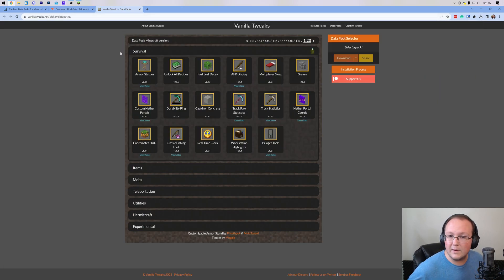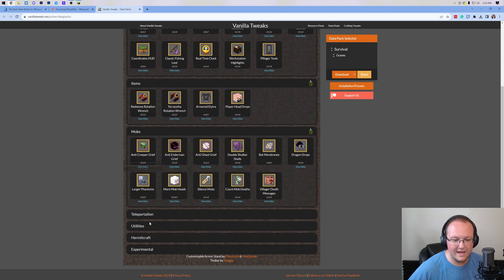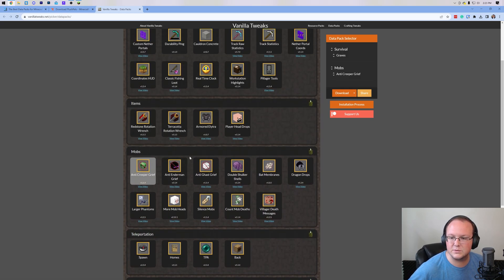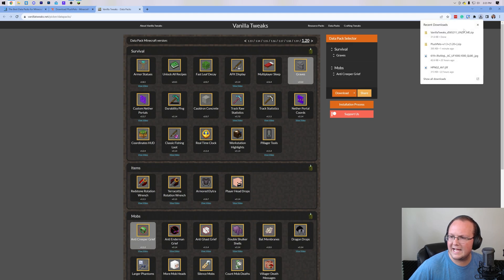Vanilla Tweaks is another one we're downloading here. It's a very popular data pack collection where you can select the specific data packs you want. We're going to grab Graves, and also Anti-Creeper Grief from further down the list. Once you've got your selections, click Download on the side, then click Direct Download, and it will download as a zip file.